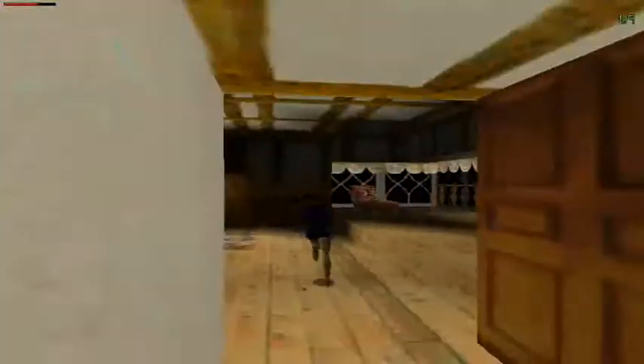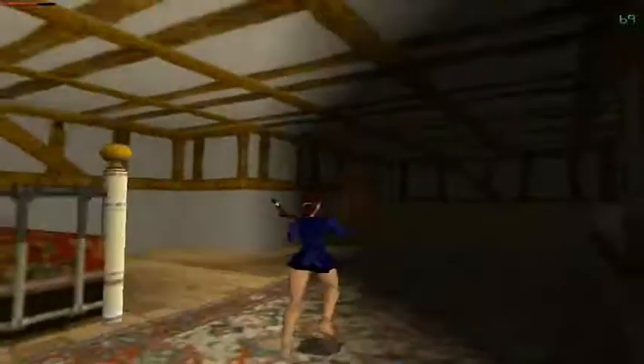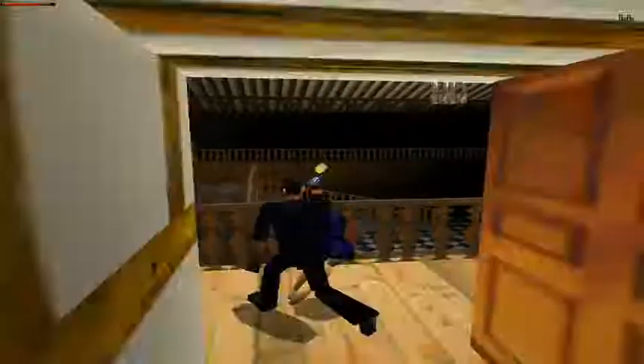Okay, just ignore that guy with the gun for now, and we'll just pick all these up. And we are good to go — let's get our gun out. Let's get in. Where is he? Come out. This guy dropped some shotgun shells.